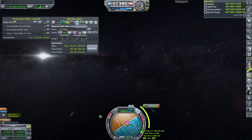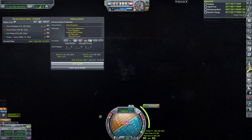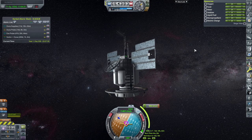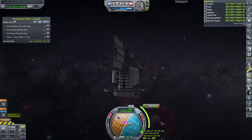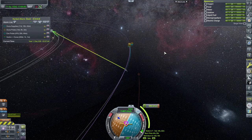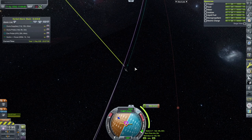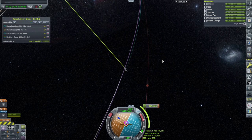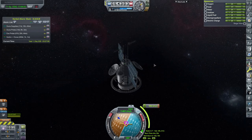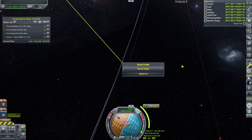Next up the Duna supplies are entering Duna SOI. The Duna supplies do not seem to have comms. The Duna probe has comms, but I guess we left an antenna off of this one. It looks like it wasn't overdoing it - it was underdoing it. This one isn't actually going to be able to communicate from Duna. This makes me worried about the Duna probe too, so let's switch over there.